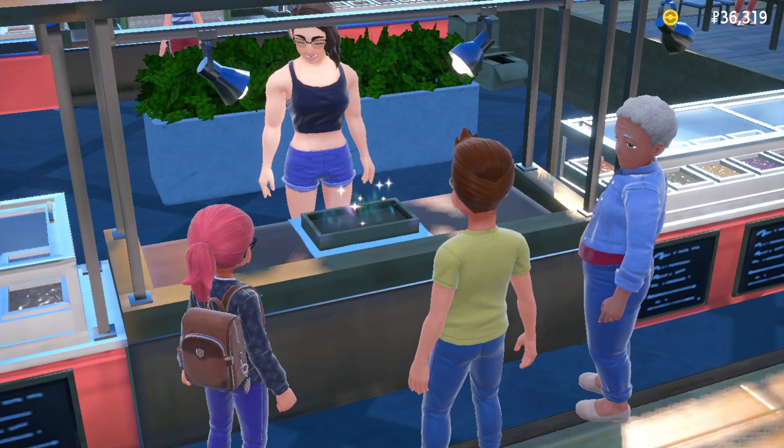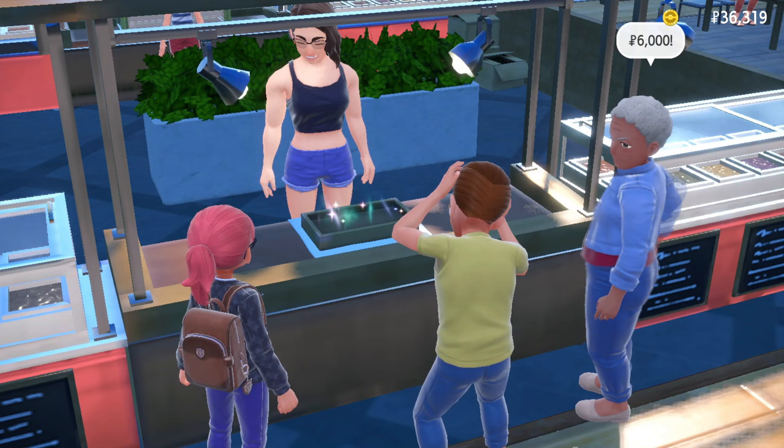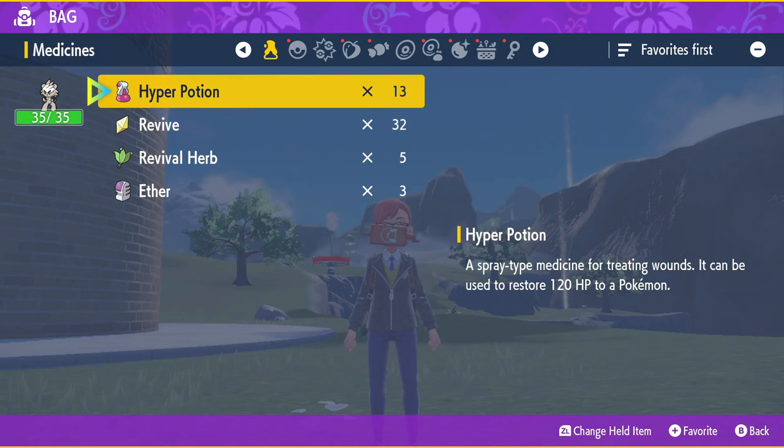Keep declining until you see either the Scroll of Darkness or the Scroll of Waters, whichever one you're looking for. When you find it, go ahead and join the bid. The bidding system is pretty easy — it doesn't go higher than 7,000, so just bid the highest number all the time to get it over with. Even if you wanted to be a cheapskate about it, chances are you're really not going to save much more than just bidding the highest number.